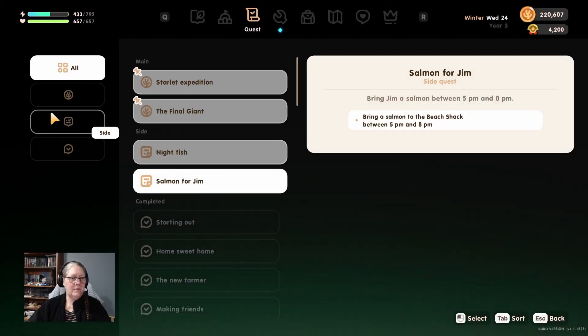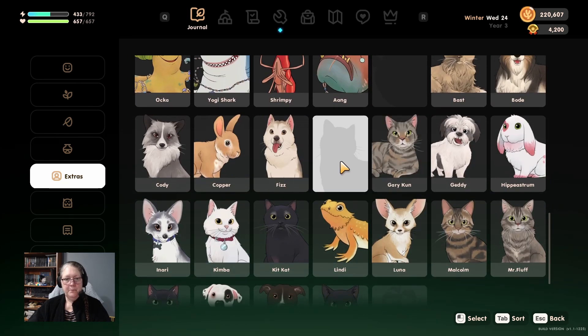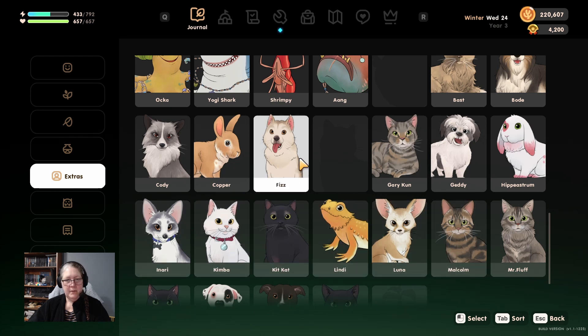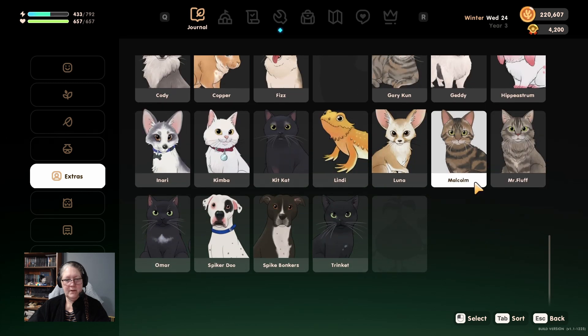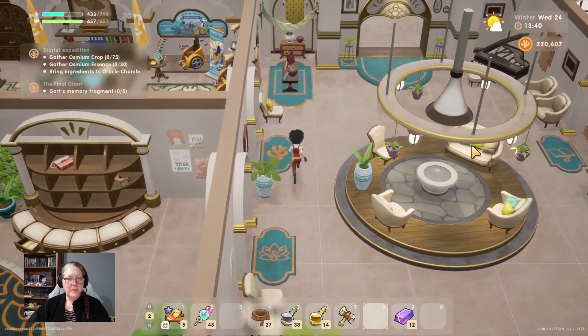Let me check the journal - I think we probably clicked on one, and the reason they're not in our extras is because they were busy. Fizz, Gary Coon, Hippy, Astrum, Inari, Kit Kat, Luna, Bast - who's this other one? I don't know who that is. Let's poke our head into other rooms and see if we can trigger any more cutscenes.